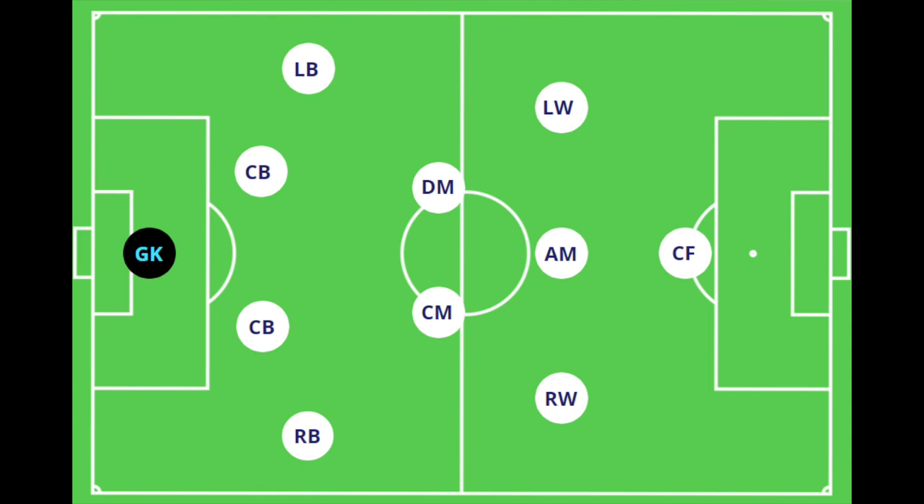This formation is an easy formation and it's easy to teach players. In this formation there are four defenders, two holding midfielders, three attackers, and one striker up front as a lone striker. So there are four different lines in this formation.